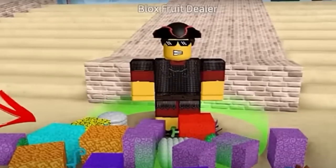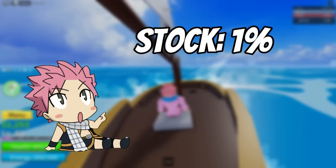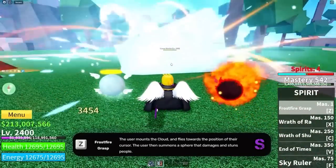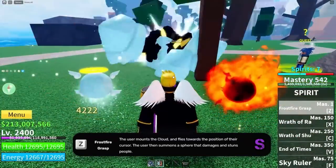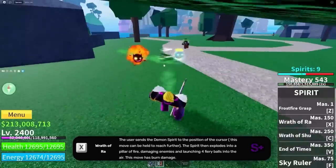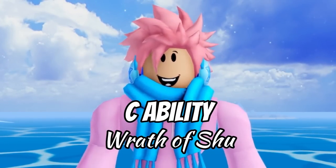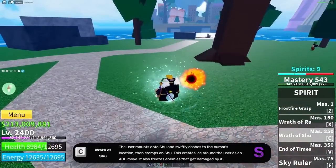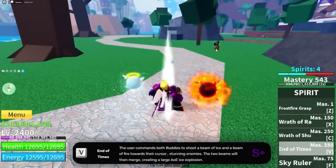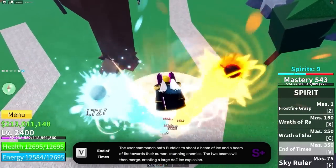Moving on, we got the Spirit Fruit, and it costs a total of 3,400,000 belly or 2,550 Robux from the Bloxfruits dealer. It only has a 1% chance of being in stock and a 0.75% chance of spawning randomly. The first ability is called Frostfire Grasp — you jump on a cloud, fly towards your cursor, and summon a spear which damages and stuns people. The X ability is called Wrath of Rot — the user sends a demon spirit towards their cursor; once it hits a player it turns into a pillar of fire, damaging people and launching 5 fireballs into the air. The C ability is called Wrath of Snow — you dash to your cursor's location, create ice around you, freeze your opponent, and cause constant damage. The V ability is called End of Times — you use both the fire and ice buddies to shoot two huge beams to your cursor, stunning your enemy and dealing a butt ton of damage. The F ability is called Skyruler.